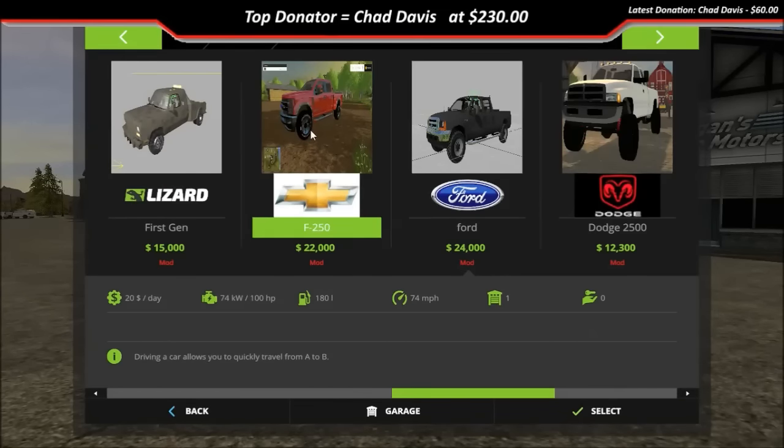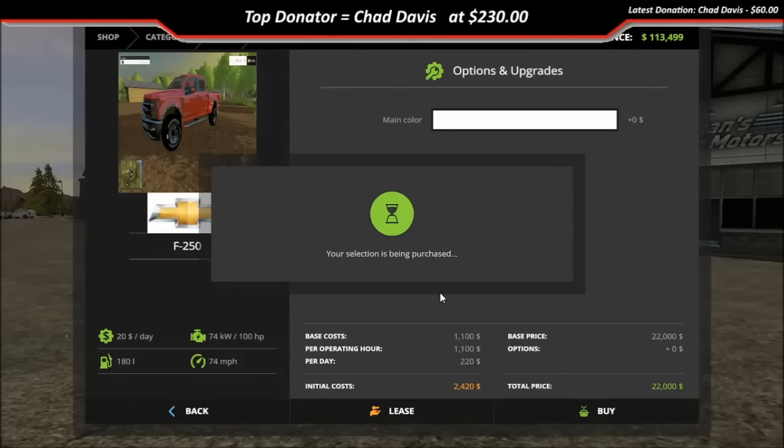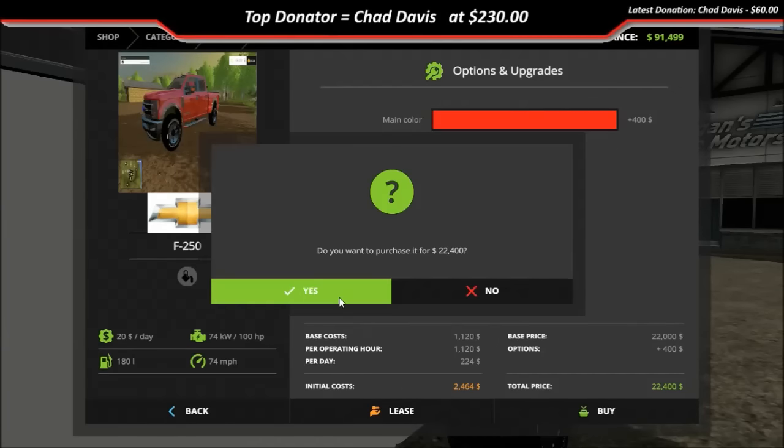It's right here — it's the F-250 King Ranch. You can change the color on it. I'm gonna go ahead and buy white, and I'm also gonna buy red so that you can see the color change.